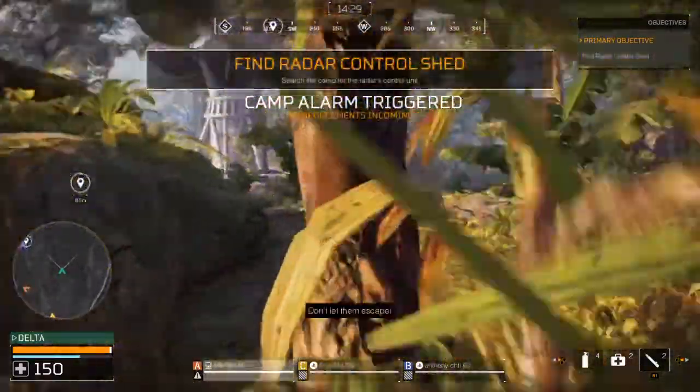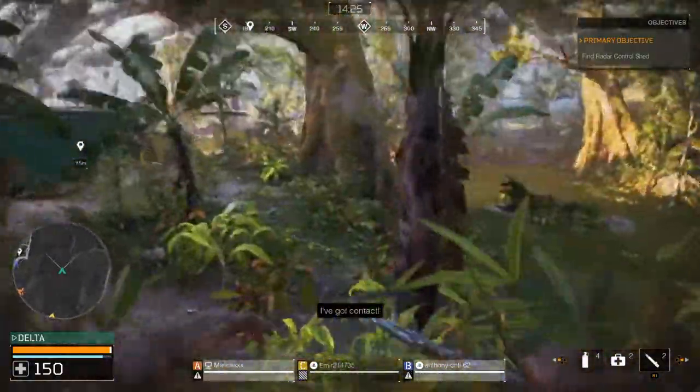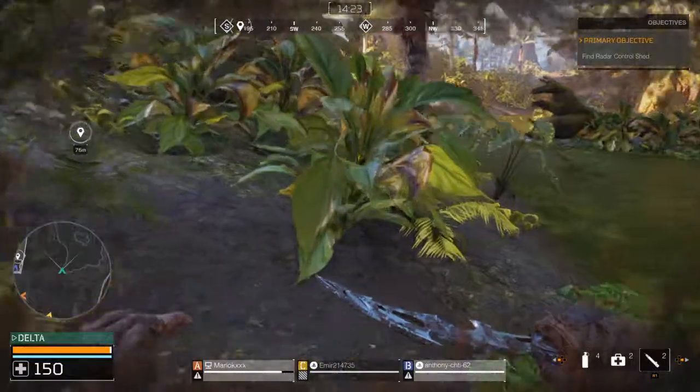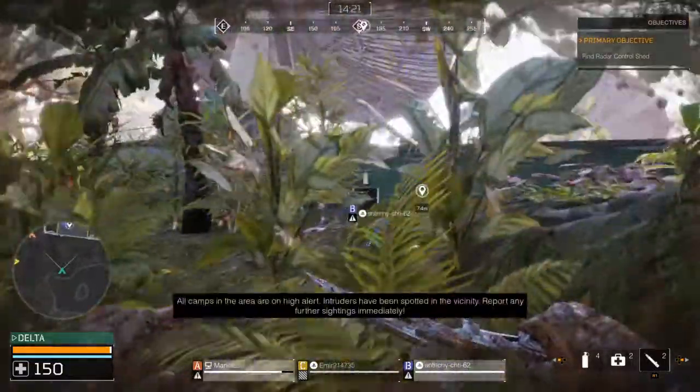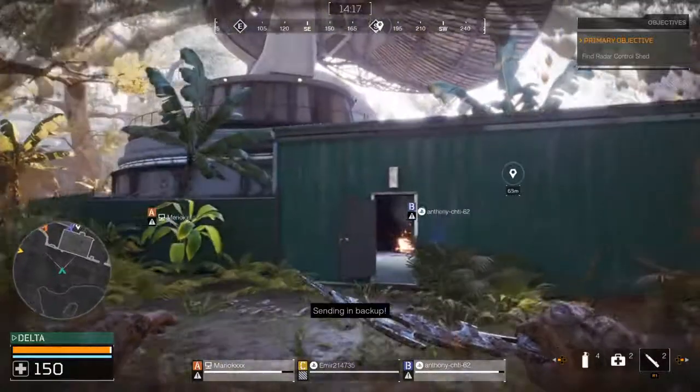Let's go. Find the primary data junction with the control ship. All camps in the area are on high alert. Shooters have been spotted in the vicinity. Send an end back up.